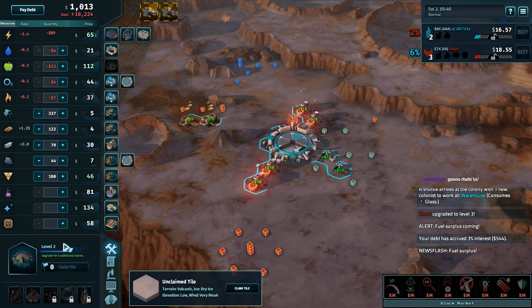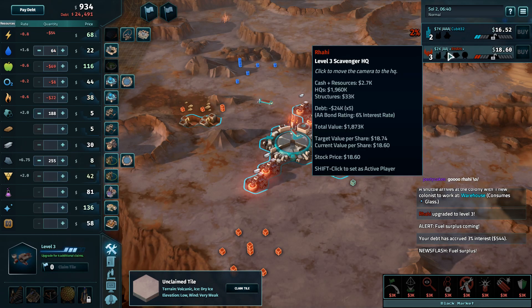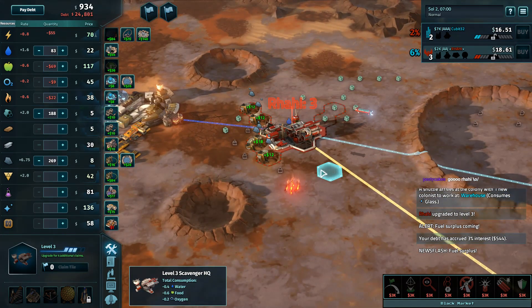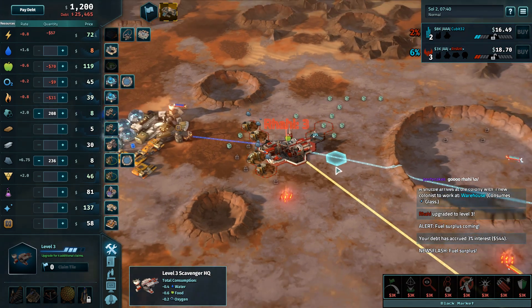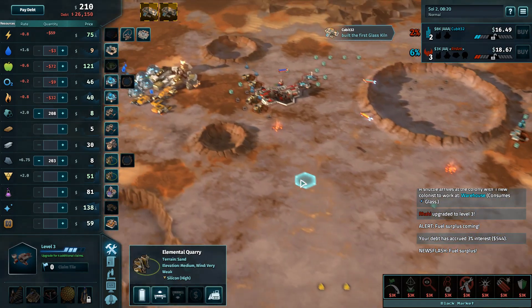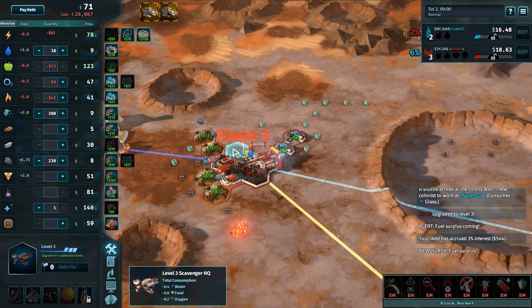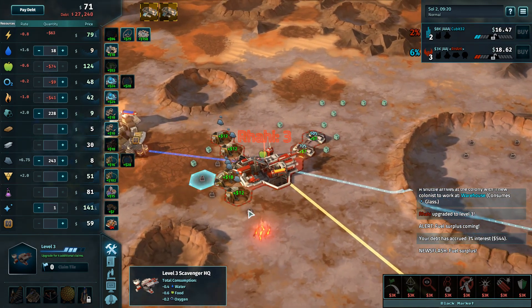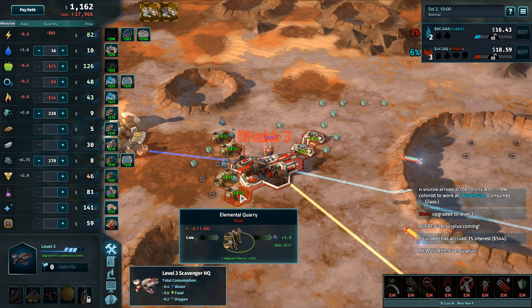Switching out of aluminum into glass kilns, as aluminum is dirt cheap. Qubit already has $300 syrup. Rahi's not really making any money over here. She is moving into some glass kilns as well, went into silicon.